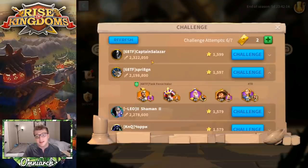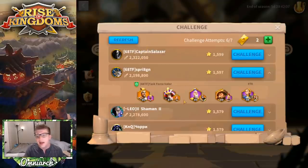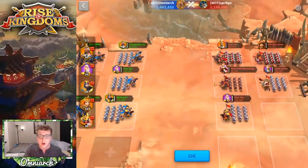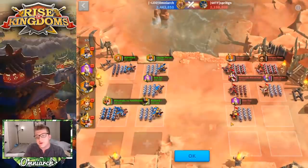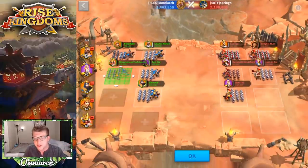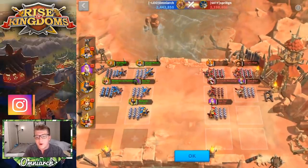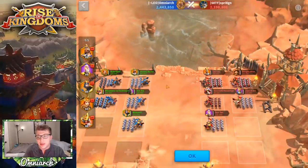When you click challenge you can see both the attack and defense formations. The attack formation is just whatever you used last time in Sunset Canyon — it doesn't do anything until you press okay. There are eight squares on both sides in a four-by-two grid. When you click okay, the automatic battle commences.